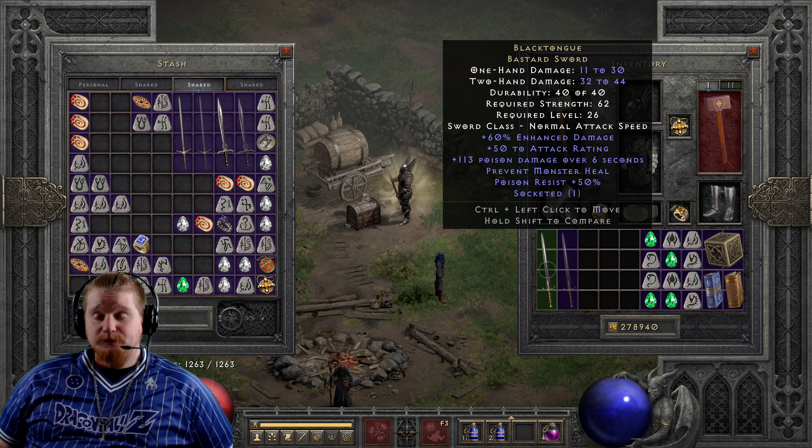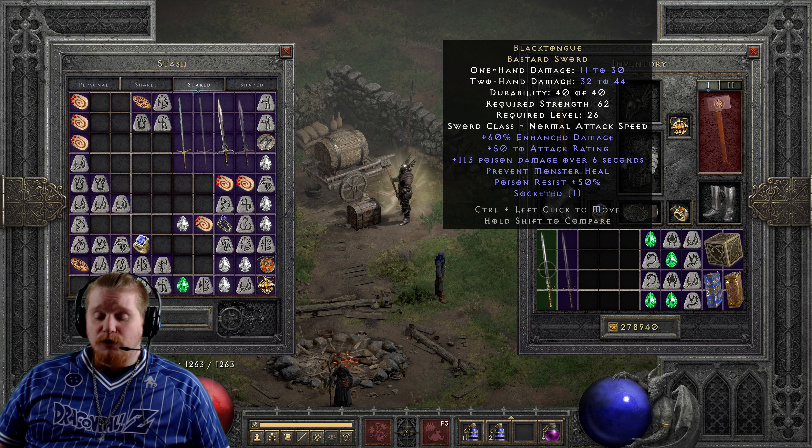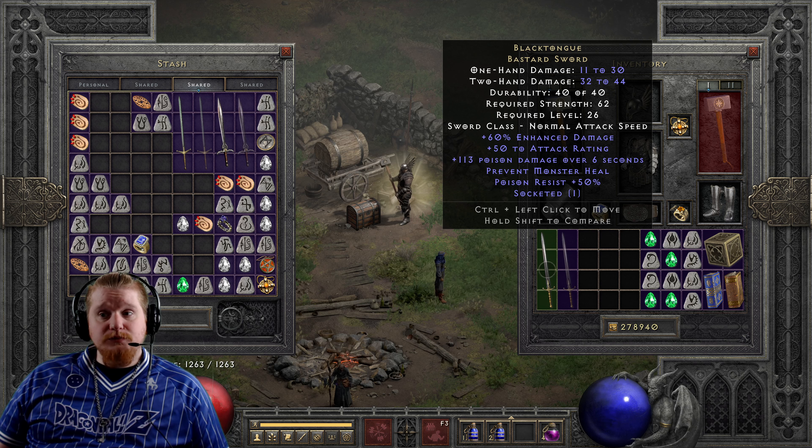We also have Prevent Monster Heal on this, which is going to prevent the monster from regenerating and lasts for 20 minutes — which is kind of insane. When you tap a monster with Prevent Monster Heal, they are not going to regenerate for a very, very long time. So not only do you have Prevent Monster Heal keeping the monster from regenerating, you also have the poison damage taking away their life while they're unable to regenerate — a very nice combination.